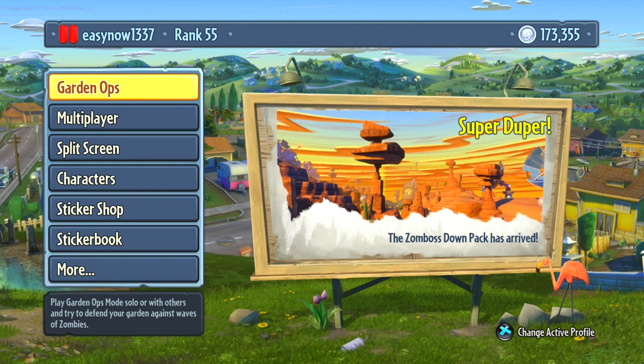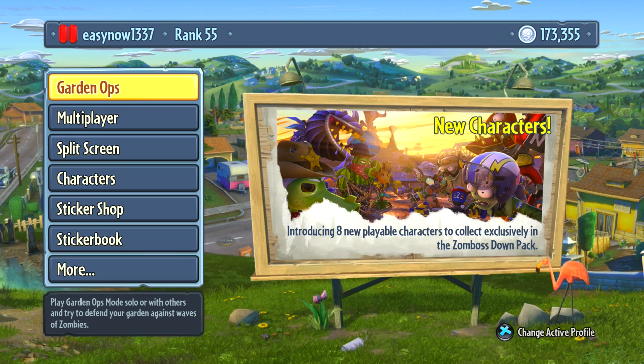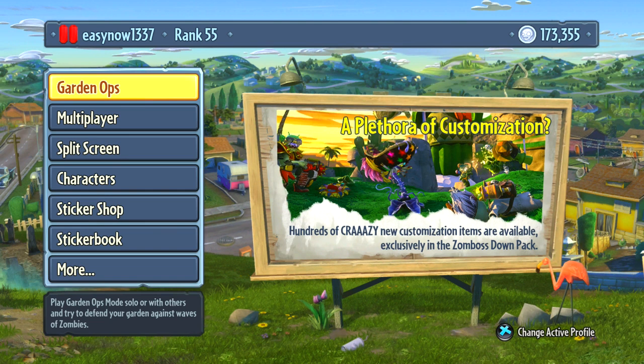What's good YouTube, easy now 1337 aka Snow here, today with something a little bit different — my announcement for Road to 1 Million Coins on Plants vs. Zombies. Every time you play a game you get a certain amount of coins based on how well you do, and those coins go towards opening sticker packs which give you appearance items, extra characters, extra abilities for your characters, etc.